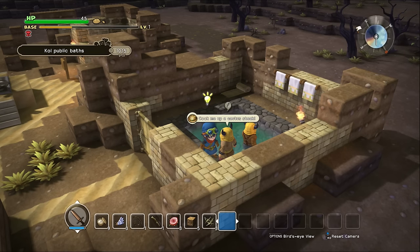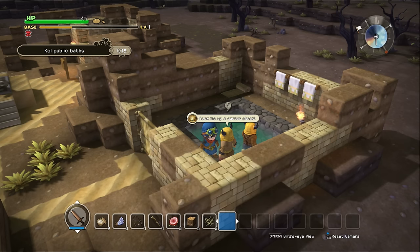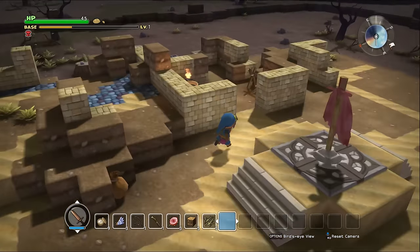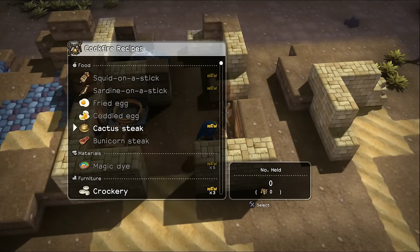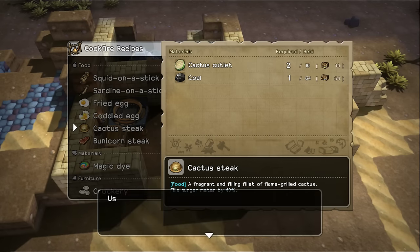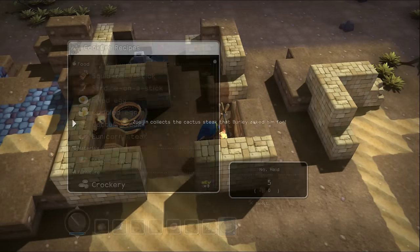So I'm going to figure out a new recipe — it's good. Cactus steak! A fragrant and filling fillet of flame-grilled cactus. Fills hunger meter by 40%. Alright, so we should be able to make that. Cactus steak — all it takes is coal and cactus? I'm going to make a ton of this.